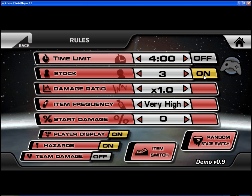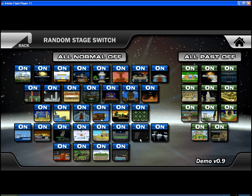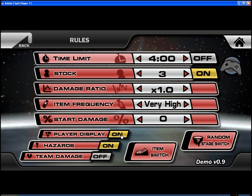You could have a random stage switch — where if you want to trick your friends, you turn everything off at one level, press the random button and act like it's equal, and it'll go to only one of those places. It's pretty cool. And you could put player display on, which I'll do so you guys know who I am if I play with my friends.